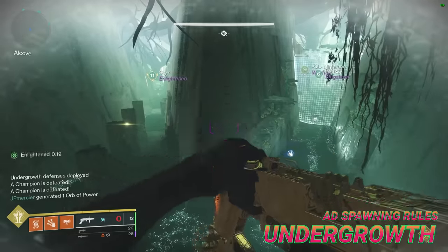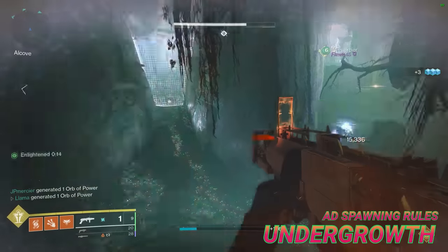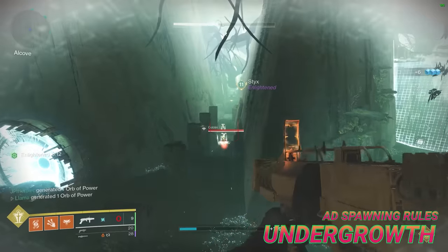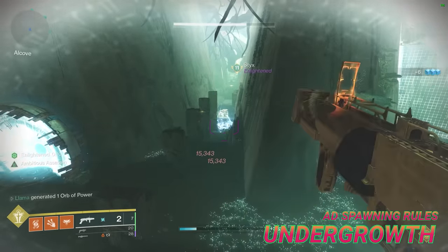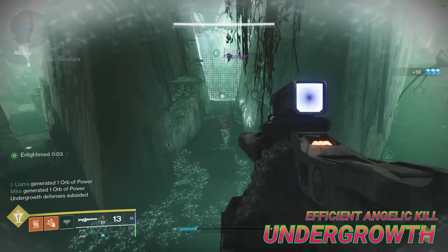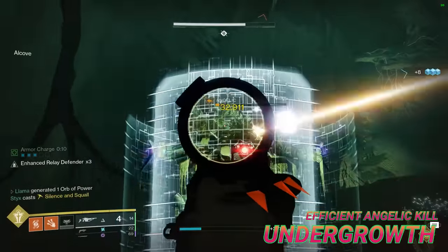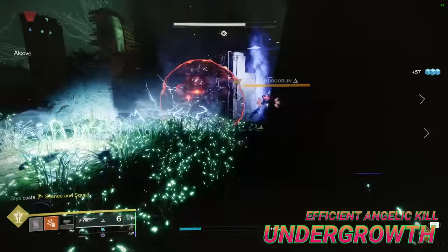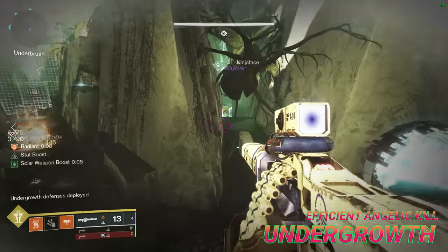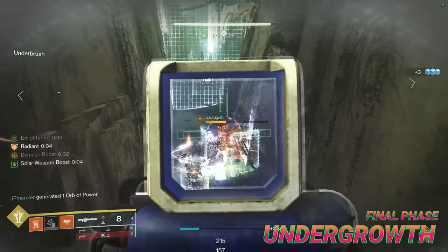Regardless of your team's speed, it's worth knowing that you can actually predict the spawn location of each add wave with 100% certainty. The rule for add spawns is that the next wave always spawns to the right of the previous, in the sense that if the first wave spawns in the middle lane, the next will spawn in the right lane, or if the first wave is right, then the second is left. Xenophage is good because you can kill grouped adds in one shot, and Arbalest can pierce the Angelic shield. Unfortunately, they are both capable of three-tapping the Angelics, however with any combination of Relay Defender, Radiant, or matching surges, this gets brought down to a two-tap.